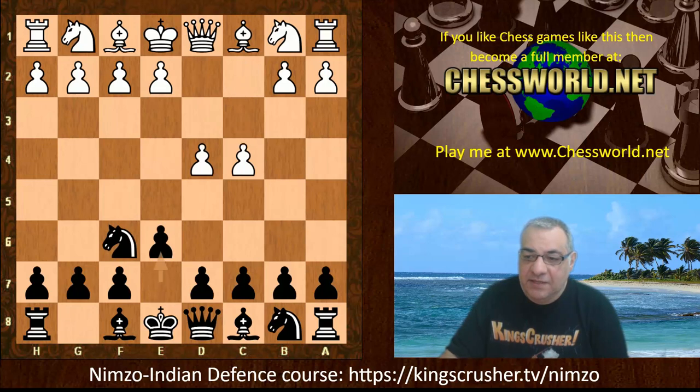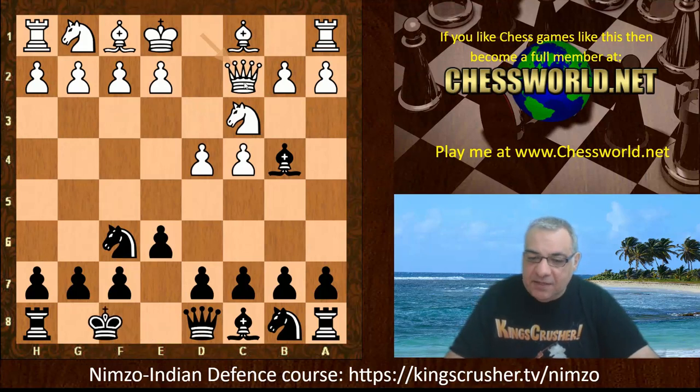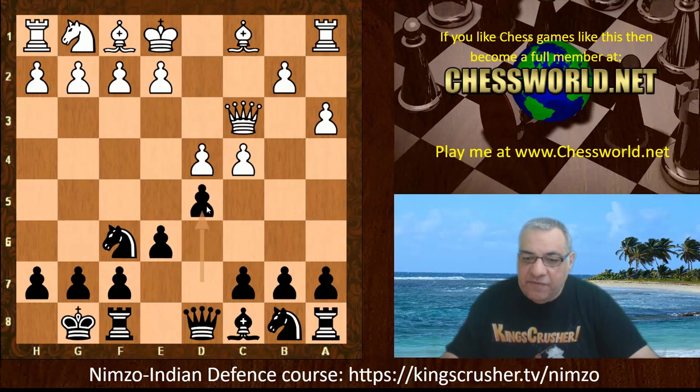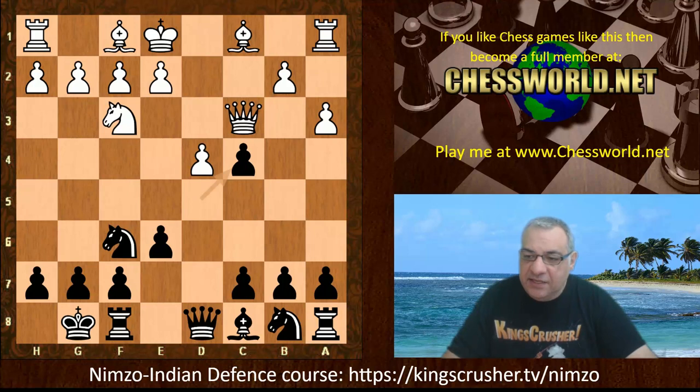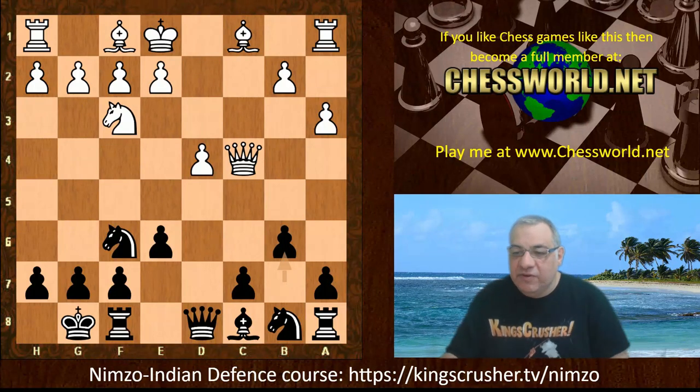Knight f6, c4, e6, Knight c3 — allowing the Nimzo-Indian, the pin — and now Kasparov's favorite move Queen c2. How does Levon Aronian react? Well, Levon plays castling immediately. After a3, he gives up that dark-square bishop and plays d5. This is quite a dangerous move, trying to gain tempos on the queen. After d-takes, b6 and Bishop a6 is an often-used plan. After Knight f3, we get d-takes c4, Queen takes c4, b6.